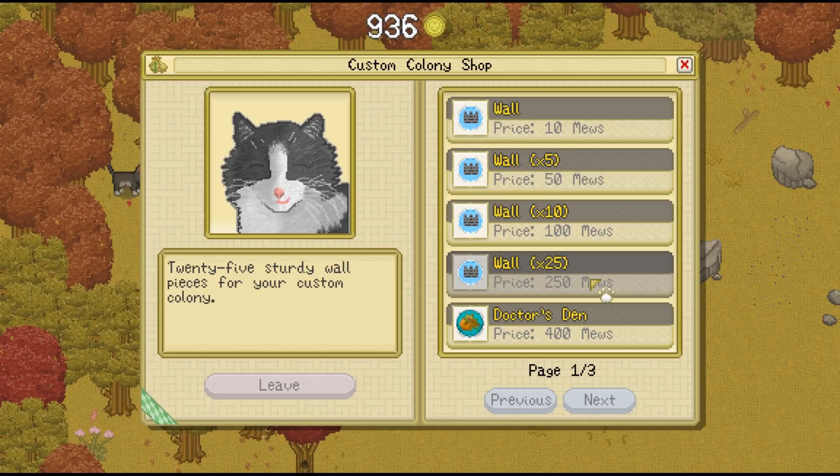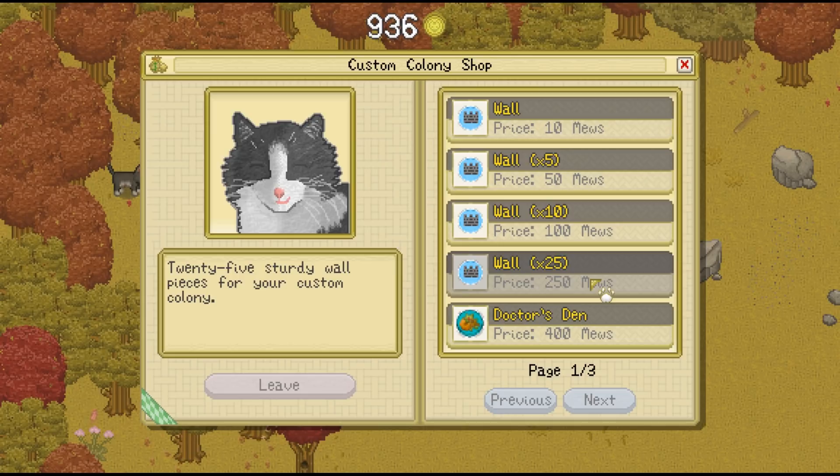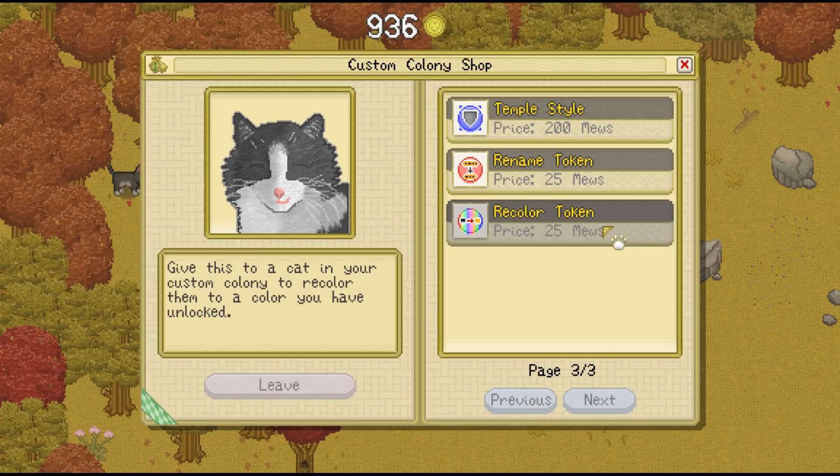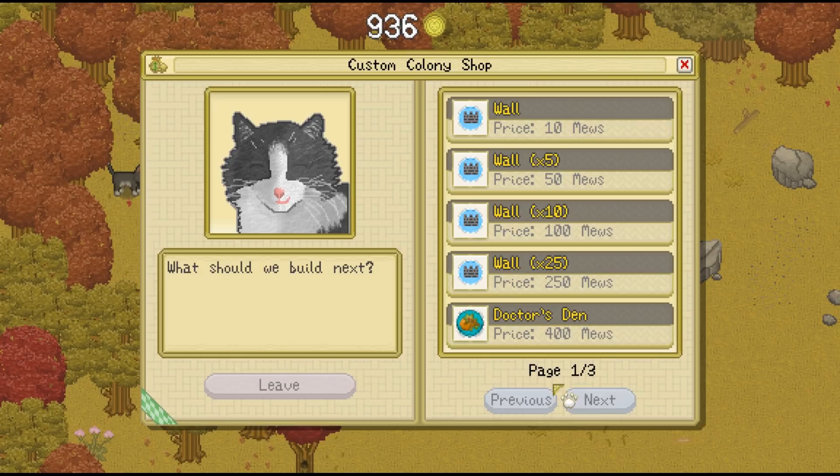We have walls — wall times five, ten, twenty-five. Doctor's den, shopkeeper's den, guard's den, single cat den one, two, three, temple style, and rename tokens. Oh, you can rename them and you can recolor them! So I think the first things we're going to want to do is get the doctor's den and the shopkeeper's den. I think the guard's den is also going to be pretty important, but I think we want those first.